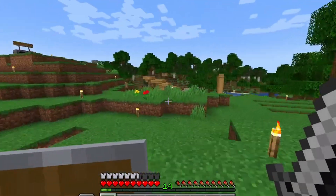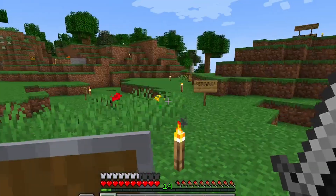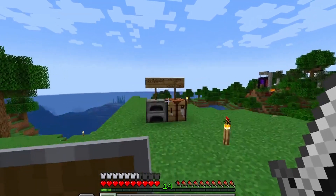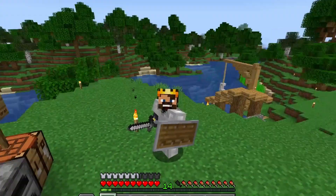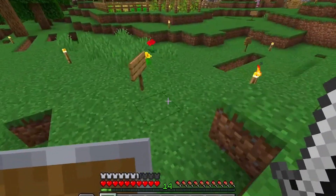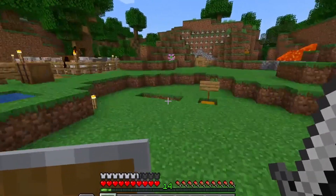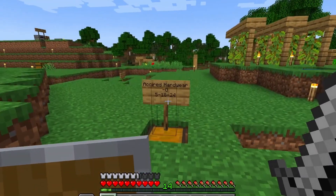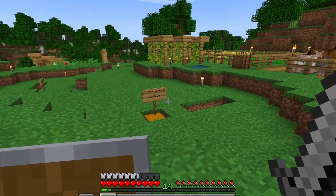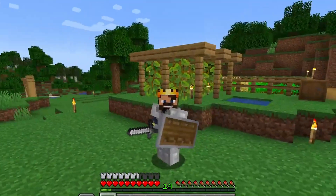We've got a wheat farm and all the things. The advancements board — the signs — is where we're writing down our advancements. Like right here, this is where I got Monster Hunter. We're basically writing history on this world, and at some point we're going to turn this into a museum. Whenever we get an advancement, whoever gets it first writes it down on a sign.